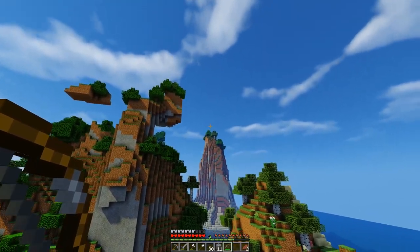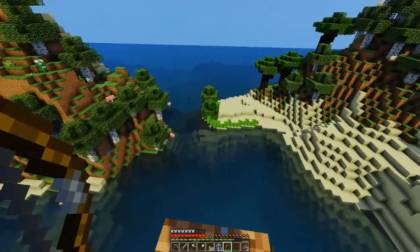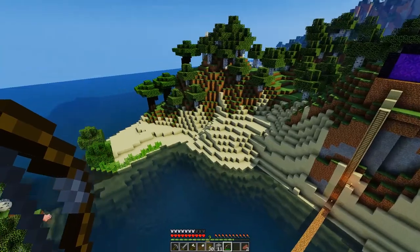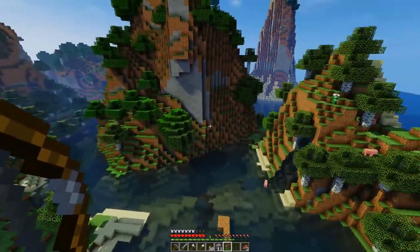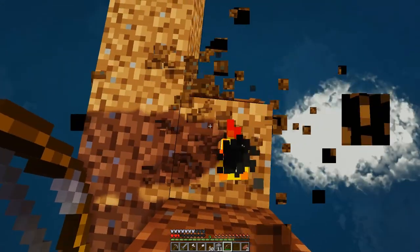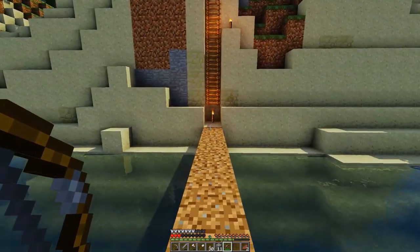We'll also need a lighthouse — that big tall building might be a good spot. I'd like a big master build here, and since this is a pirate cove I think the perfect thing would be a big multi-story tavern, but that's for a future episode. And I'm thinking we might carve a giant skull into this cliff face — it seems like it's just begging for it. Time to get to work.